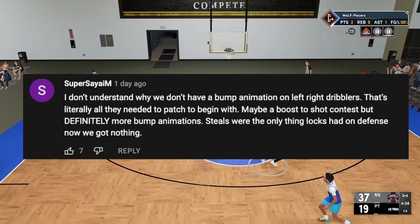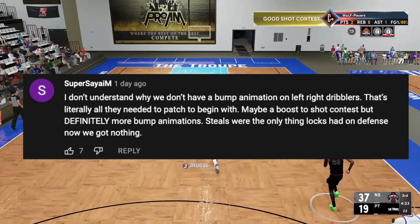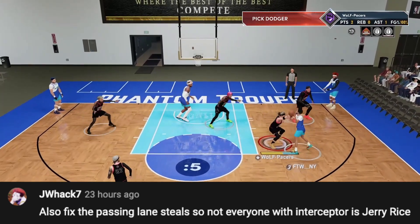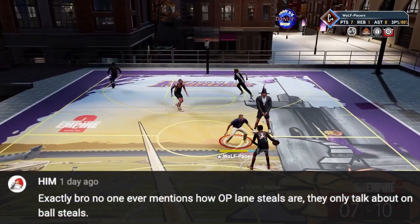It is true that on-ball steals have been nerfed to oblivion and a lot of users feel like we don't have enough tools on the defensive end to adjust to the overpowering offense. However, one defensive badge remained absolutely OP and S-tier, and that is the Interceptor badge, as you can see in some of these clips.